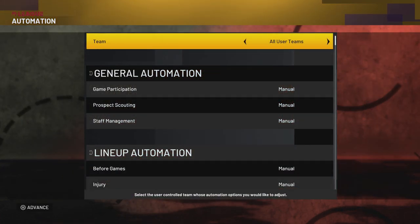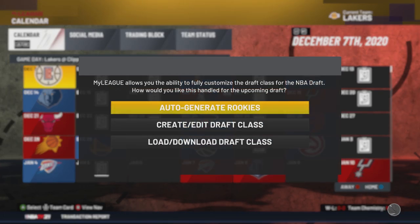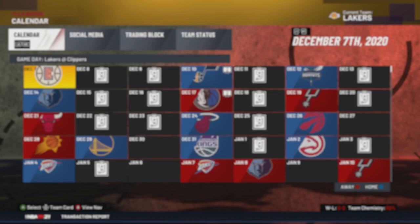I usually go with the Lakers even in MyCareer if I can. Set advance for your team — not all user teams — Lakers or whatever team you pick. Then you're going to advance. Wait for this to load. When it pops up, just hit auto-generate Rookies; you don't need to download anything.